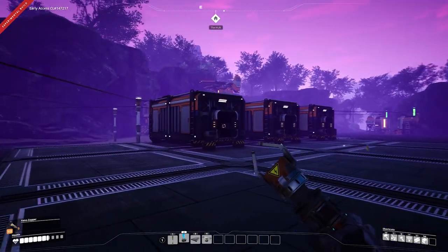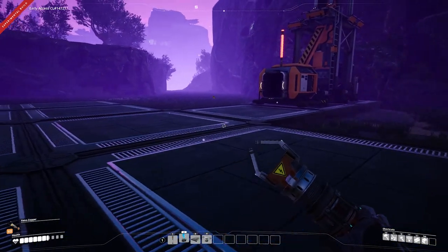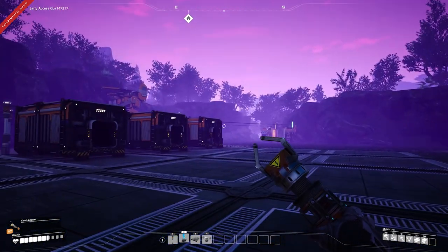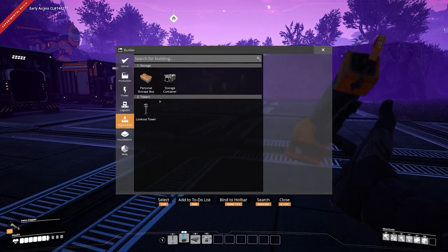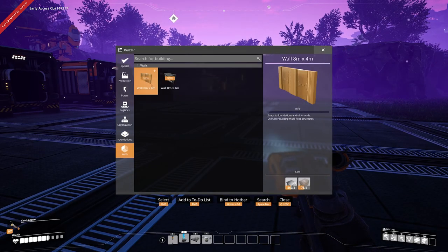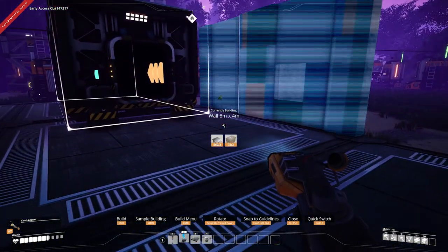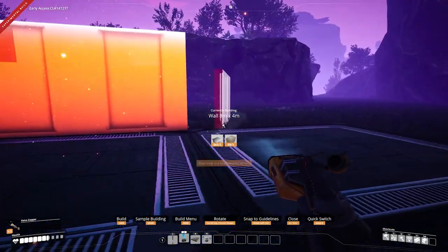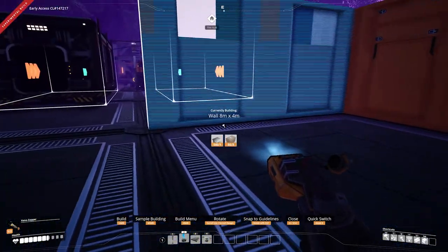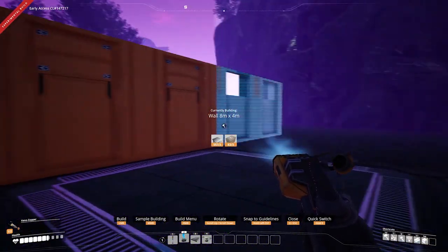In order to have all of our storage on the bottom floor where it's easily accessible, some of our production is going to have to start on the top floor. The first thing I want to do here is get some walls put up to make sure that as I'm putting down different machines I'm not placing them too close to the walls.